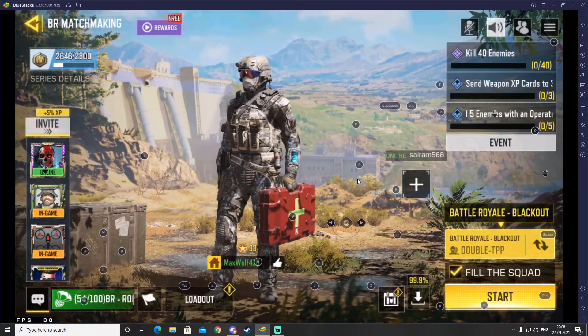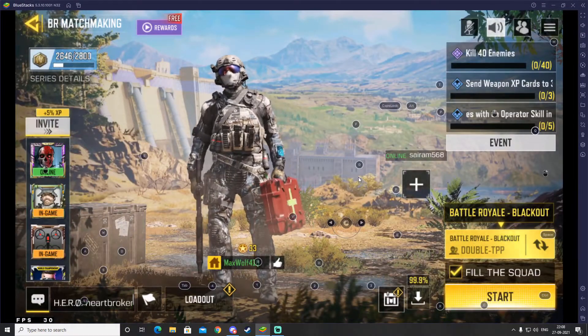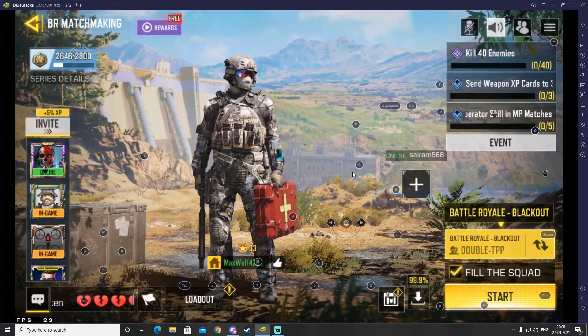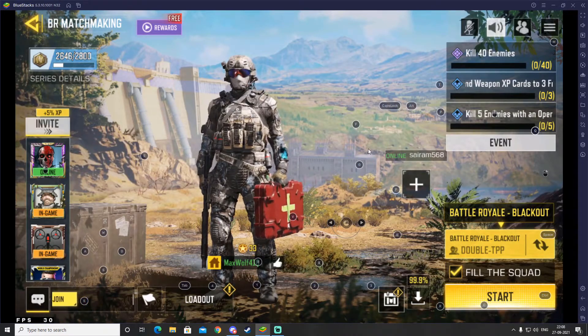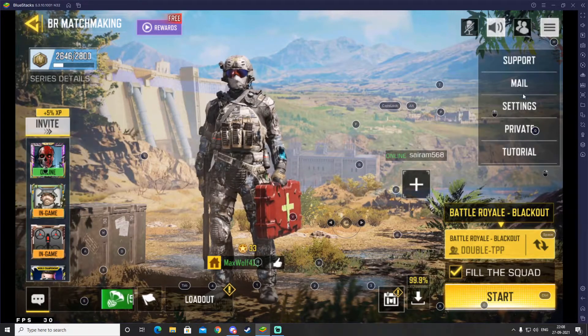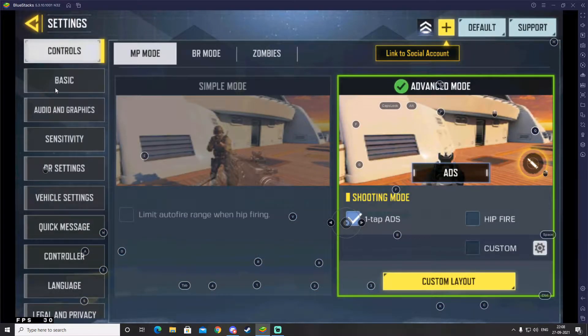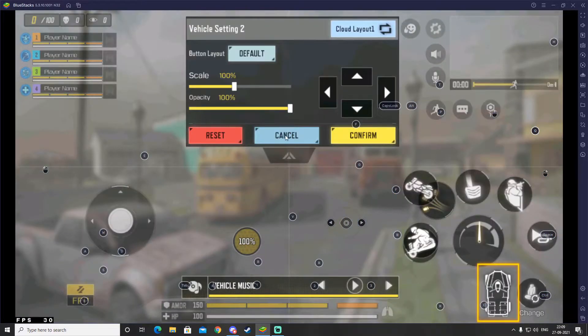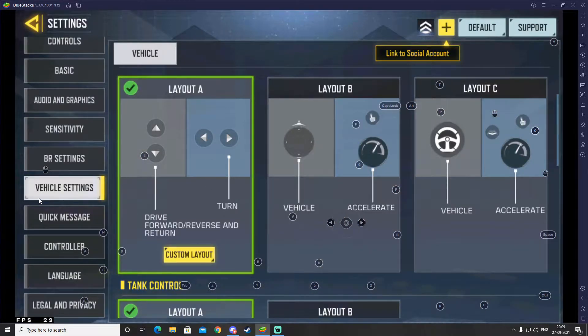Someone in my comments told me how to fix this — we don't need those up/down arrows anymore. Go ahead and open your game, Call of Duty Mobile. On the right side you can see three lines — click there, then click on Settings. On the left hand side you'll see a menu; go ahead and click on Vehicle Settings.